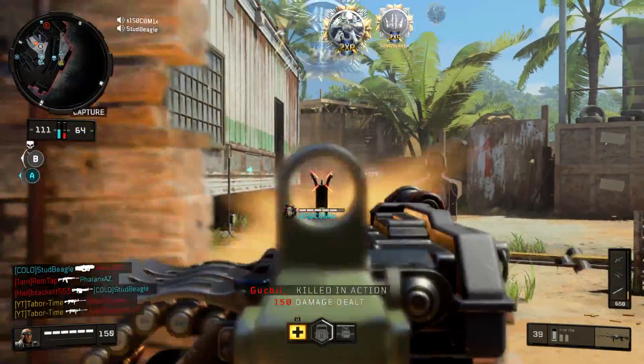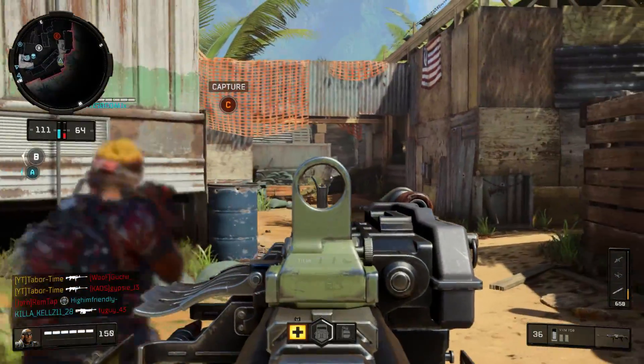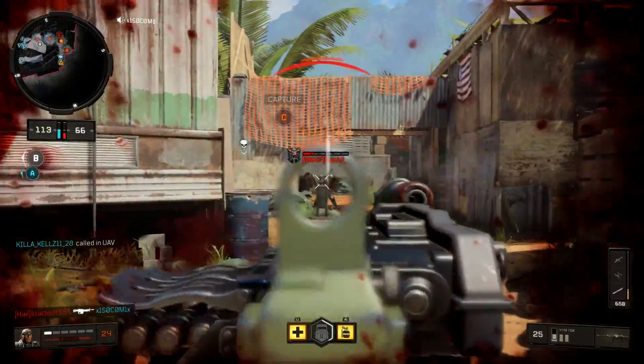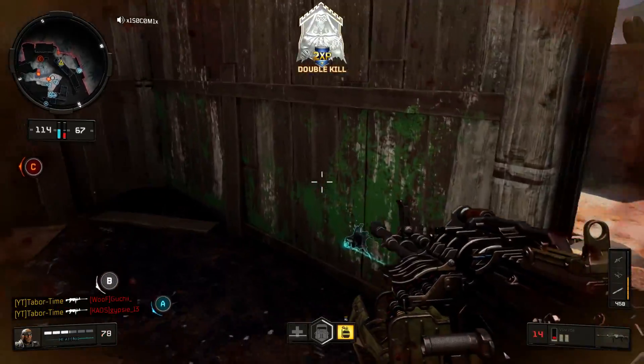The next rumor I heard is that this is actually the Dark Matter Dark Ops Calling Card — so once you earn Dark Matter, you'll unlock it. However, most people I've spoken with who've already unlocked Dark Matter had the Obtained Dark Ops Calling Card even before getting Dark Matter.